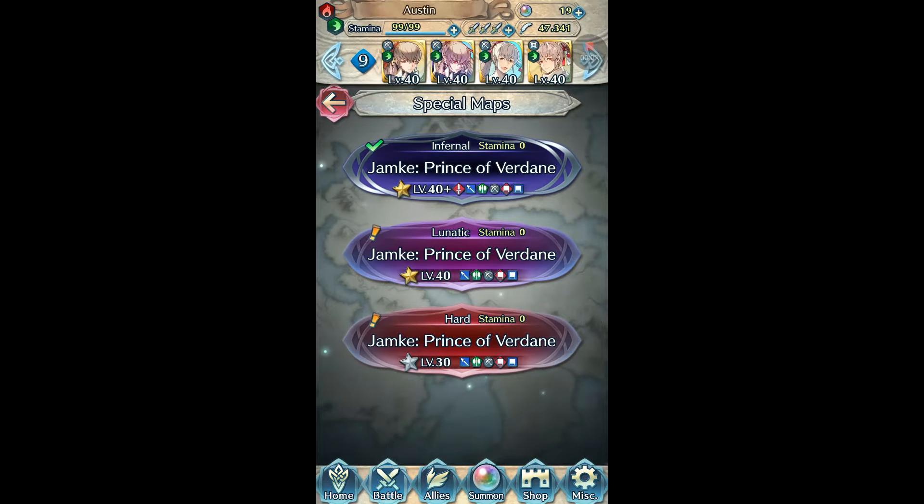Hello and welcome back to Fire Emblem Heroes for yet another Takumi Emblem clear. This time it's Jameek, Prince of Verdane, on Infernal Difficulty. Before we begin, I'm going to show off my Takumi's builds and then we'll get started.